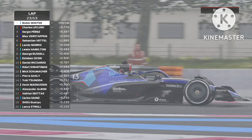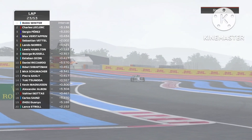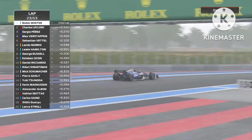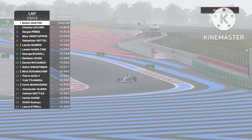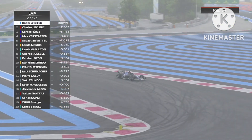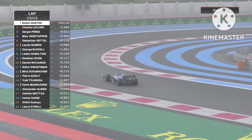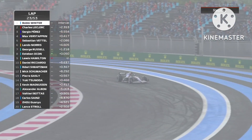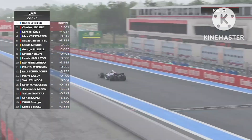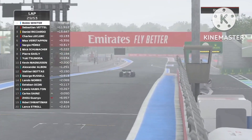Leclerc filters behind Verstappen in second place. But look at the gap — it's decreasing massively. Through turn 1, turn 2, the gap is decreasing even on the acceleration zone. Is it going to decrease through turn 3 and 4? Slightly. Is it going to decrease now through the long right hander, left hander, and right handers at turns 6 and 7? Yes, it goes down, down, and down.